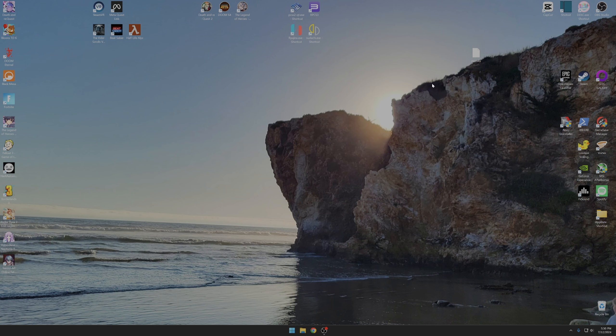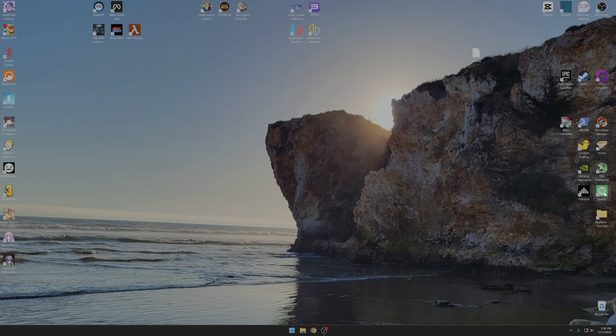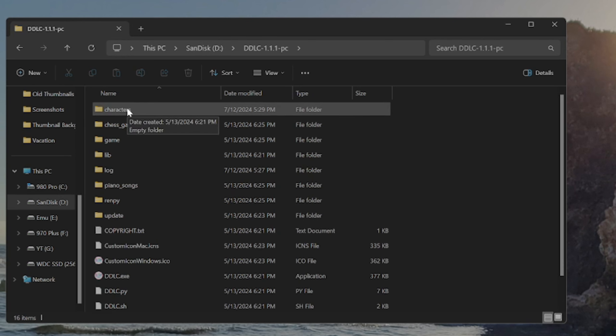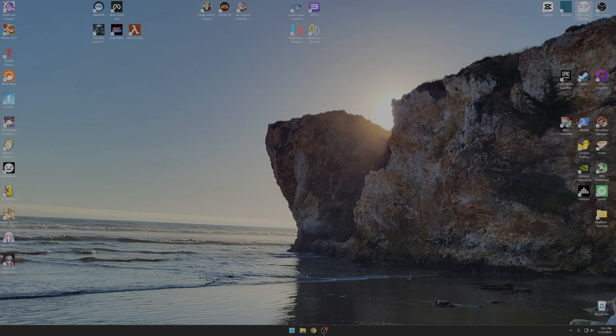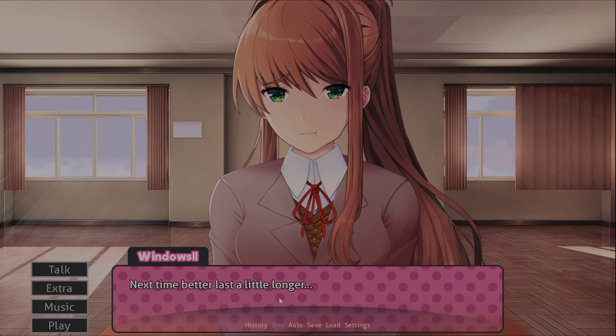And there is a timer — depending on how long you have her out of the game will depend on what she says. If you move her back immediately, she will be upset. Now I'm gonna put her back — it's as easy as it was to take her out. Just go back to the characters folder and put her back in here. It leaves a copy of it, so I'll just put that in the recycling bin. Then we can open the game again, and yeah, she's gonna criticize me for not taking her out of the game for long enough.